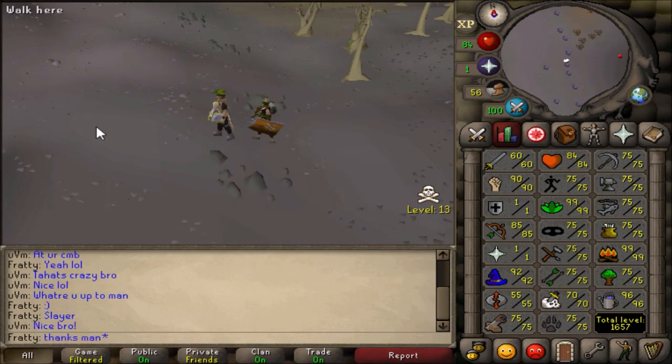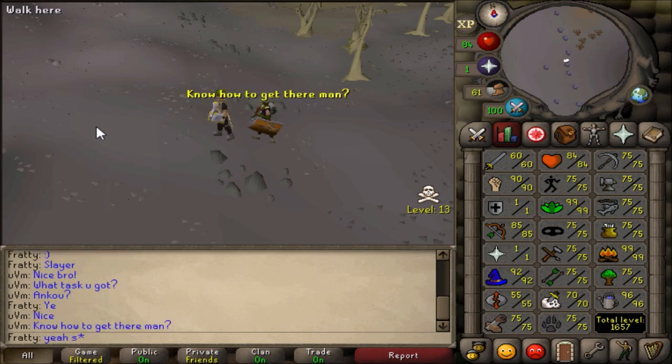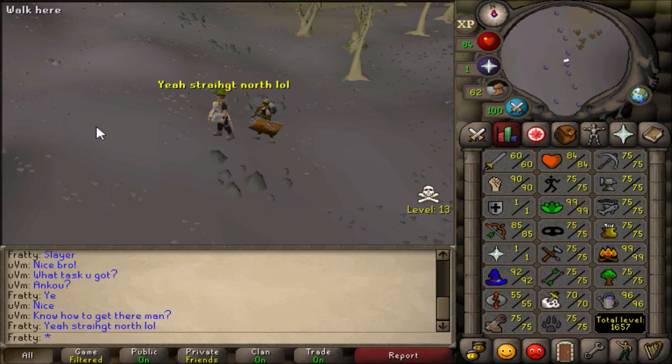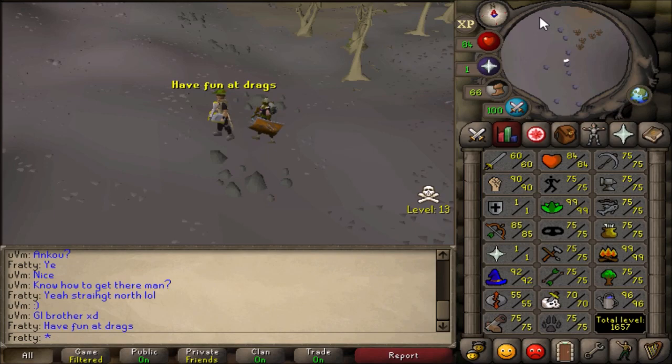As you can see I run into this guy and I wasn't sure if he had an account to come after me, so I kind of lied that I was killing the anakus. Yeah, you can't really trust anyone in this game. This guy kind of seemed nice but I had to lie just so I won't die.